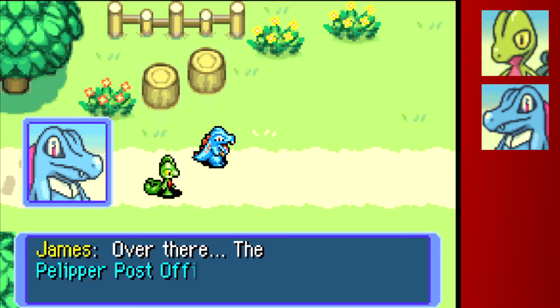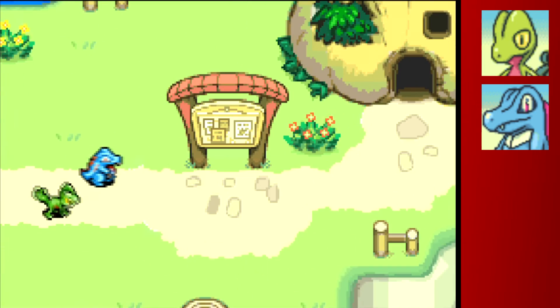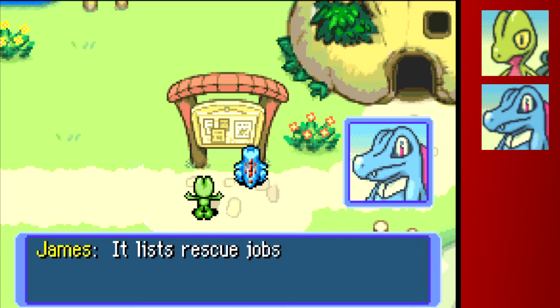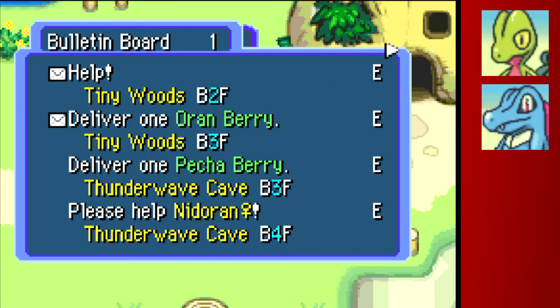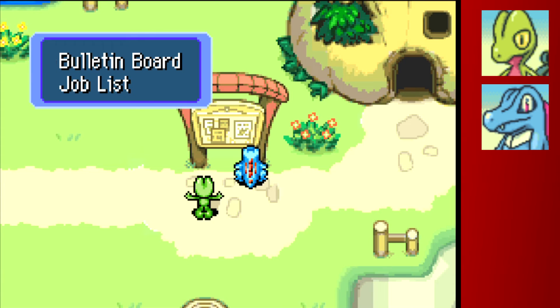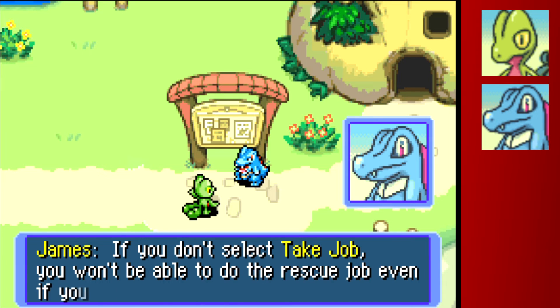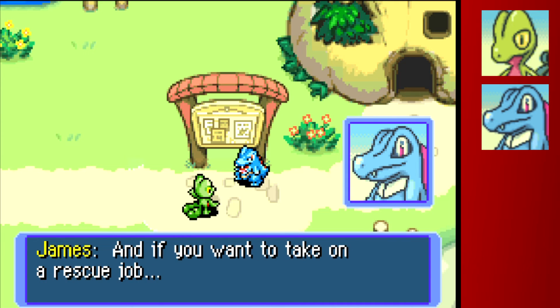Over here is the message board - this is where you get all of your rescue jobs posted on that little red board. In the remake they actually give you a fast travel point here too, which is really fun. We don't want any of the Tiny Woods ones. We'll take these missions - this one gives me 100 Poké, that's fair. We'll take all of those, and that way we can actually do four of them right after this mission - that'll give us 20 points, and then hopefully we can get six missions next time.